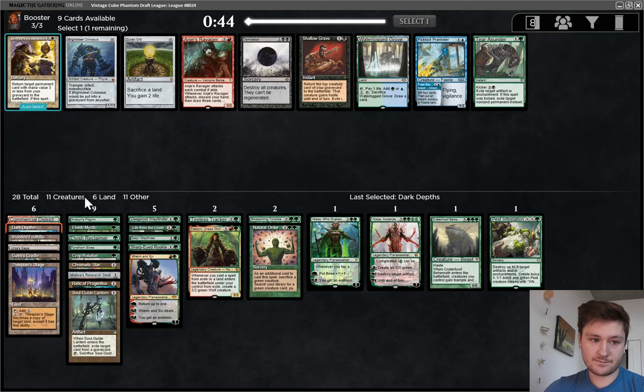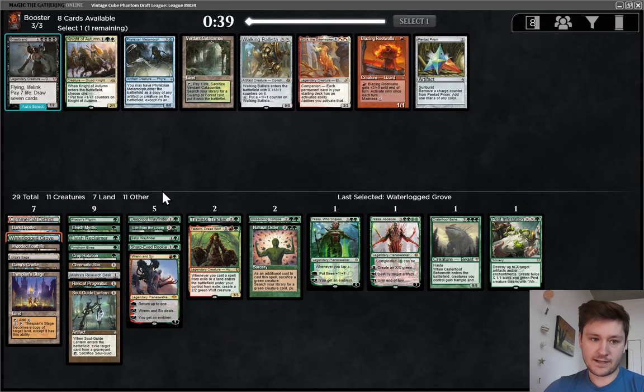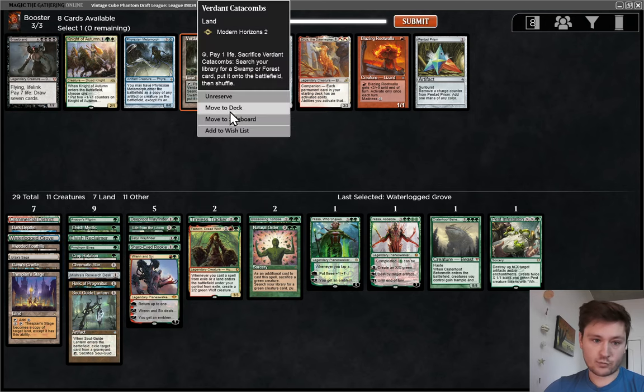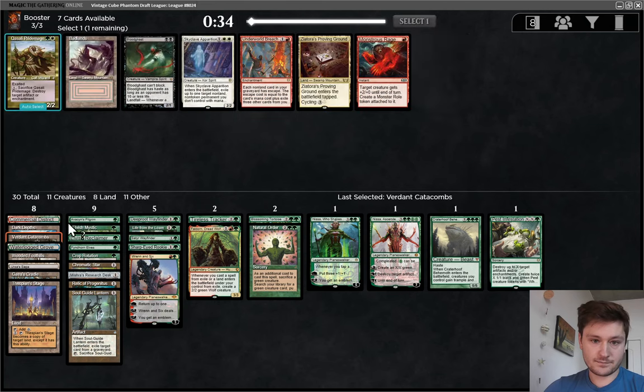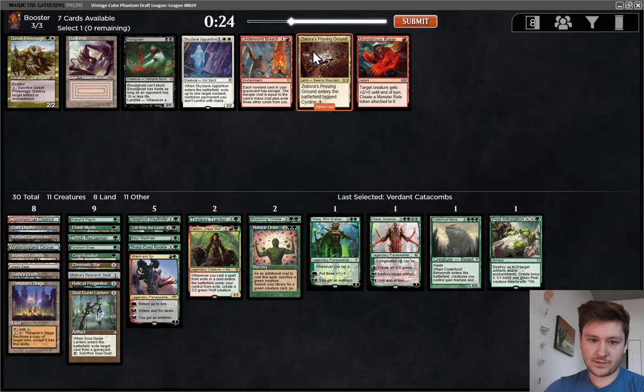Zeran Orb doesn't really do much for us. We're not a Blightsteel deck. Could take Terrasunder or Waterlogged Grove — I think I'll take the Grove here. We don't have other painful lands really, so just having a land that we can sack and then return gives Ren and Six an extra dimension. Pretty easy Verdant Catacombs here — that's a great pickup. Not thrilled about playing Zyattor's Proving Ground. We don't really have any need to splash black, but there's nothing else here that's playable, so I'll take this land but probably not play it.